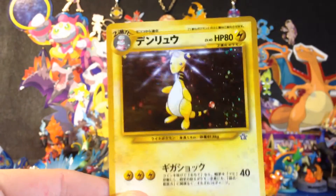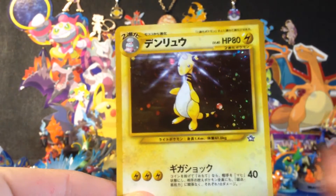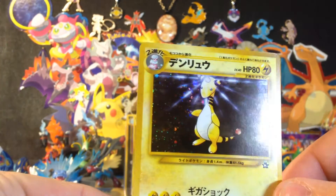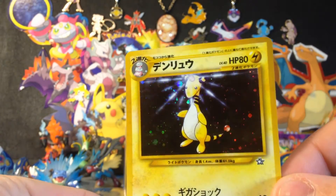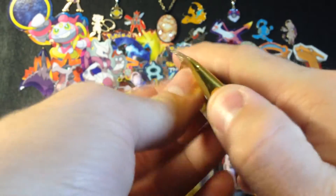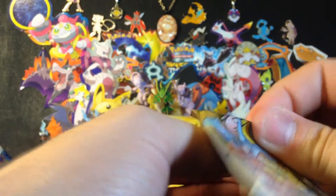Didn't get that one yet. Oh yeah, check that out — see if I can capture it — got the swirl! Awesome, awesome, awesome. Two more packs in the Japanese Neo booster pack journey and it's ending. It's amazing, the nostalgia is making me feel so good. The hollows are making me feel so good. The swirl is making me feel so good.